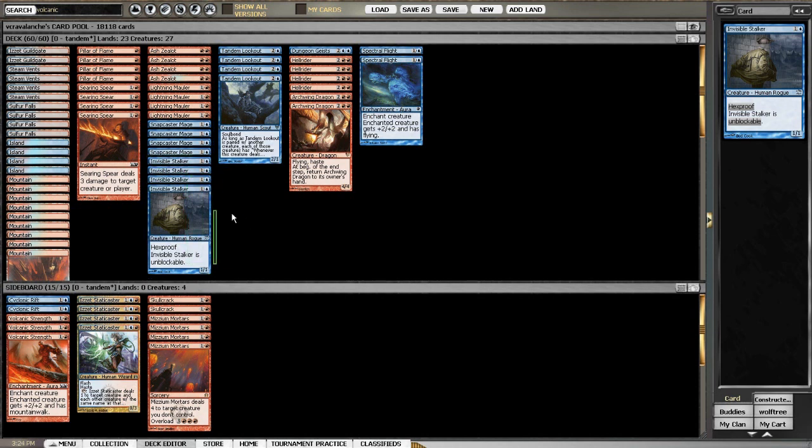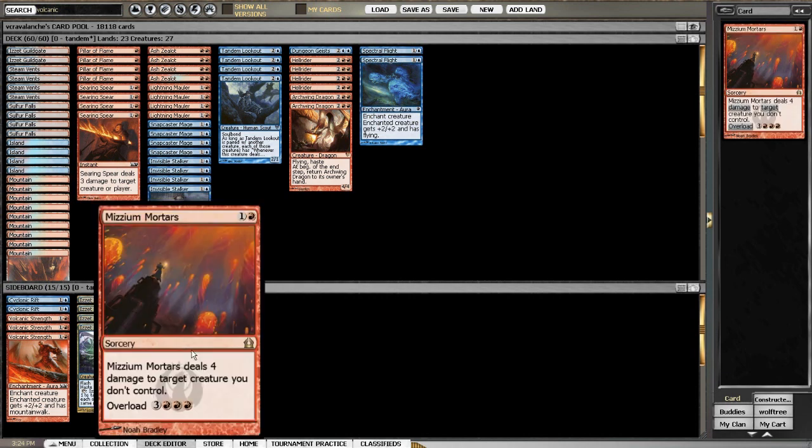I initially cut some invisible stalkers but put them back in as a four-of because they pair so well with tandem lookout. Still running the full package of four searing spears and four pillar flames. We could use essence scatters since I haven't seen a lot of caverns of souls lately, or thought scour, but I don't like thought scour in this deck. We could go augur of bolas, but then I'd cut spectral flights and invisible stalkers.